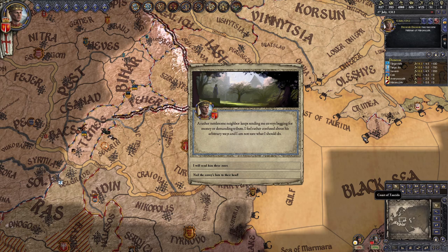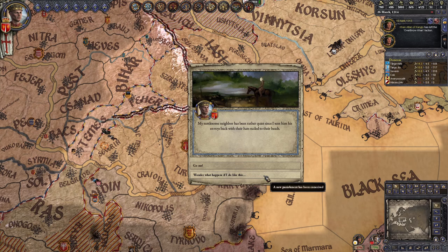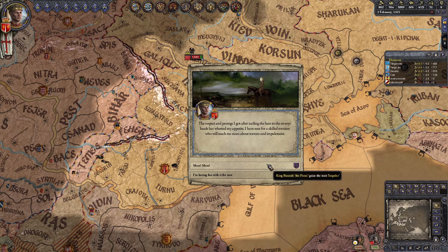If you don't own Way of Life, you need to wait for a random chain of events where your character is annoyed by another noble. Pick the option to nail the messenger's hats to their heads, then the option to explore the idea of cruel punishments further, ignore the peasants when they get upset, and finally the option that has the Impaler trait icon next to it.